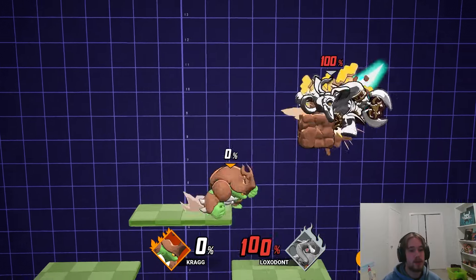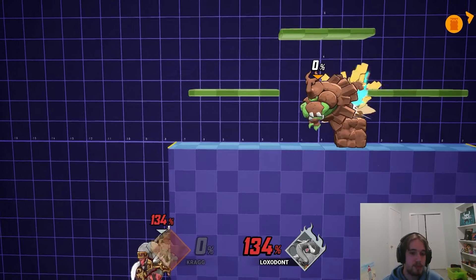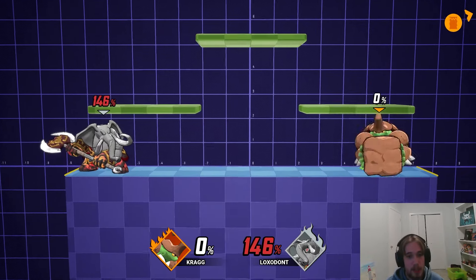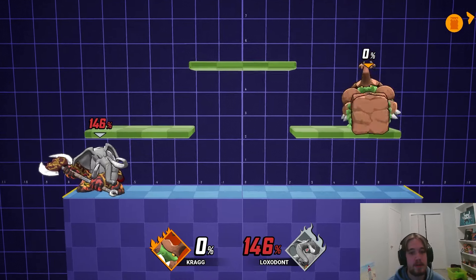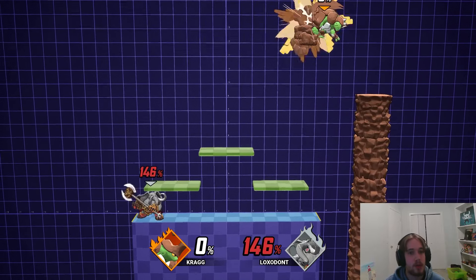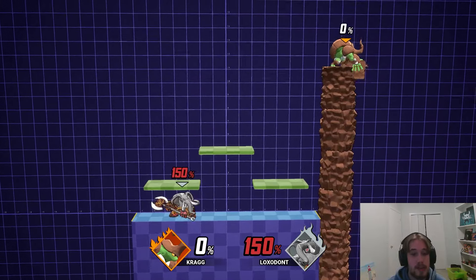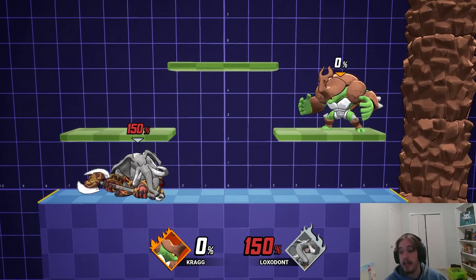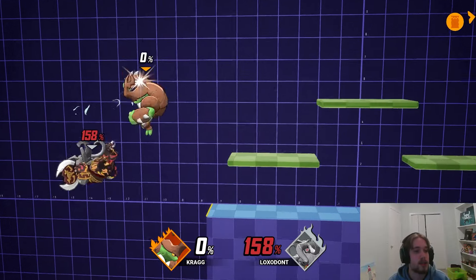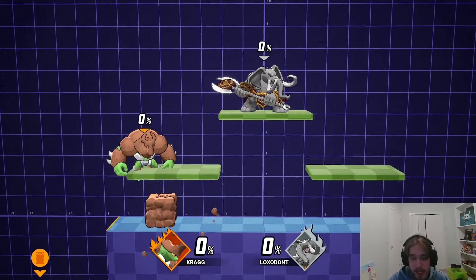The final thing I want to touch on is Rock Fragments. Every single time you hit the Kragg Rock, depending on which move you hit it, the fragments are going to be sent in a specific direction. I could make an entire video about the Kragg Rock, and honestly I might. As a piece of beginner advice, what I would do to utilize the fragments is send a volley of rocks while you're recovering — you just press up B and follow it up with down B at the same timing every single time. This makes your recovery much harder to contest and it's very consistent. Starting to implement Rock Fragments into your combos is the next step for Kragg if you want to get to level 2 or 3 with this character.